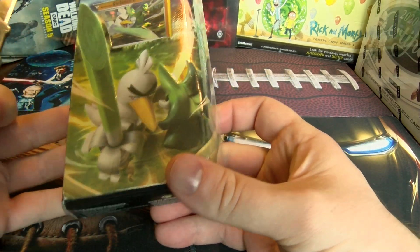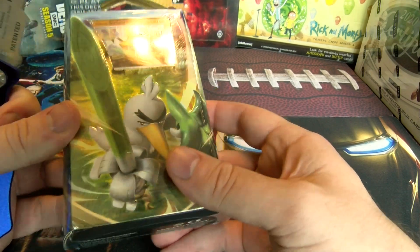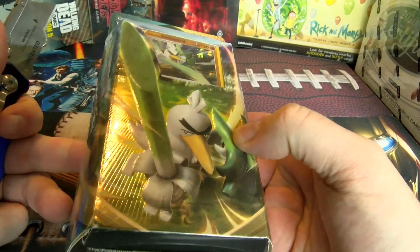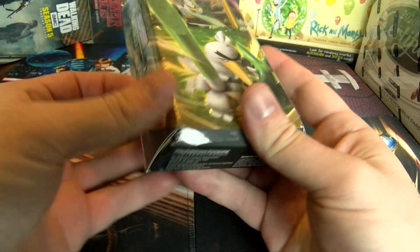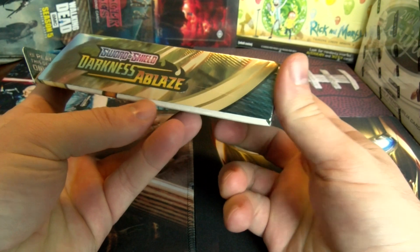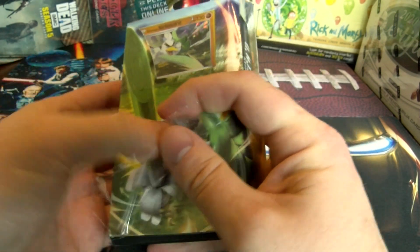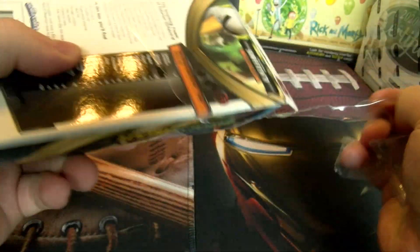I'm not sure what you call something like this. In football or baseball cards they call them the rack pack — I don't know if this is considered a rack pack as well, but that's what we'll just call it. This is the Sword and Shield Darkness Ablaze little box here, so let's see what we get.